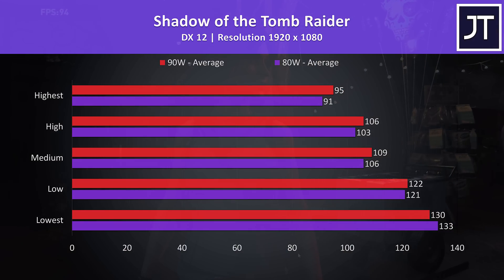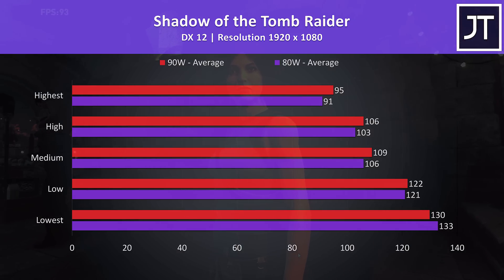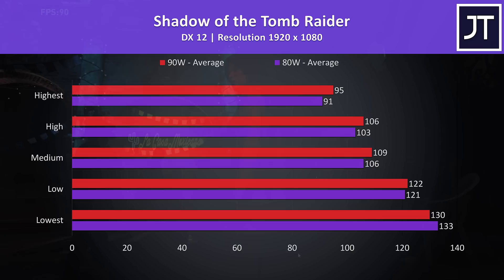Shadow of the Tomb Raider was tested using the game's built-in benchmark tool. The 90 watt config was ahead at all setting levels, though not by much, with just a 4.4% lead at highest settings.